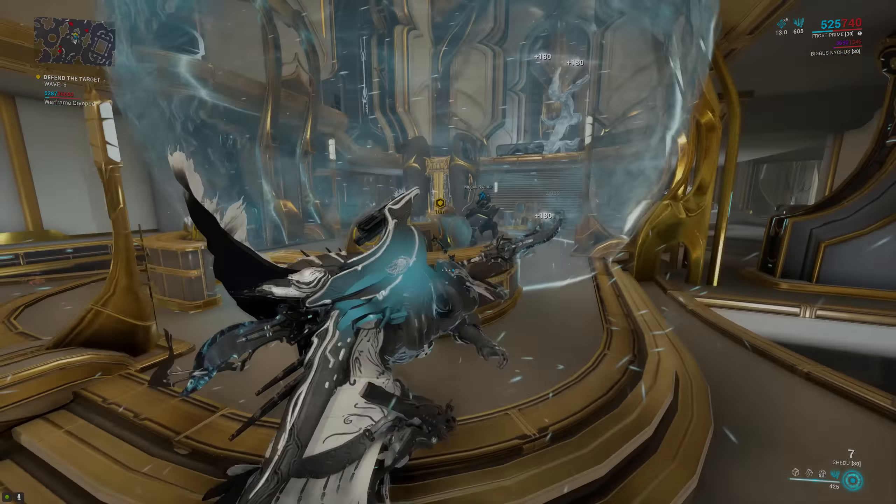Of course we have to put in Icy Avalanche, because without it it wouldn't be much of an Icy Avalanche build. We top it off with some defense — I personally went with Vitality and Steel Fiber. This is also very optional; you don't necessarily need extra defense under Icy Avalanche, but sometimes things don't go your way. You might get unlucky with energy or get hit by something very big, so it's nice to have extra defense. The reason I went with health and armor specifically is because armor double dips on Frost — it gives you more defense but also gives your Snow Globe more health.